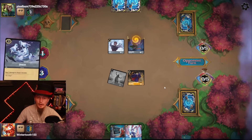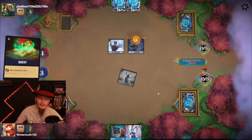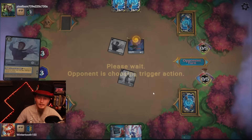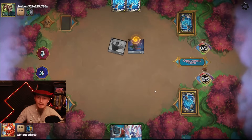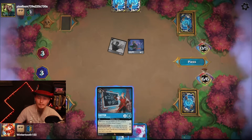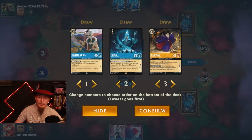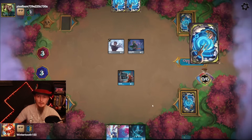I got a sniper. Opponent has a smash — opponent just has removal for days. Question is will they take out Grandma Tala? Okay cool. I don't even need to draw an inkable now. Gaston. I'll snag a Hades and pass the turn here.